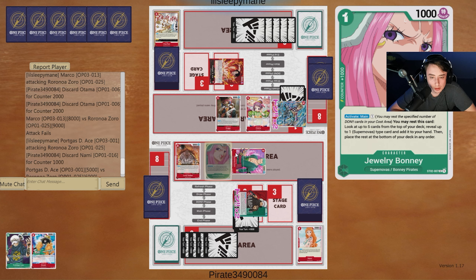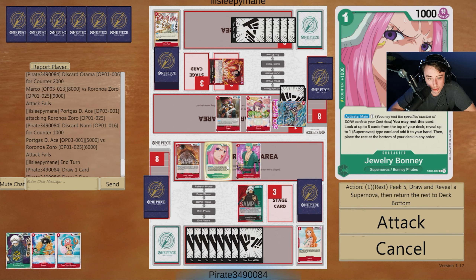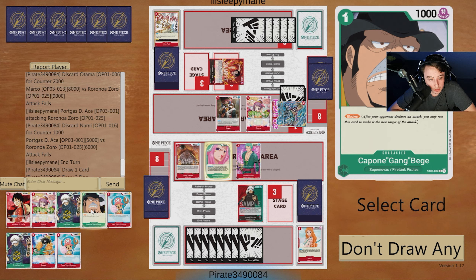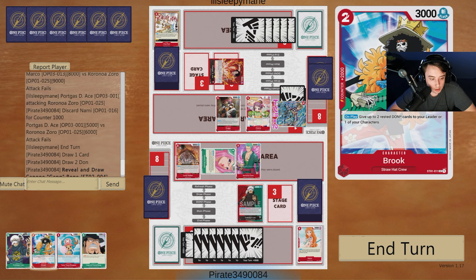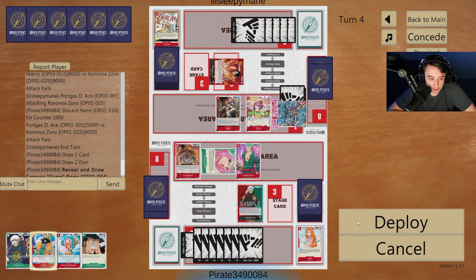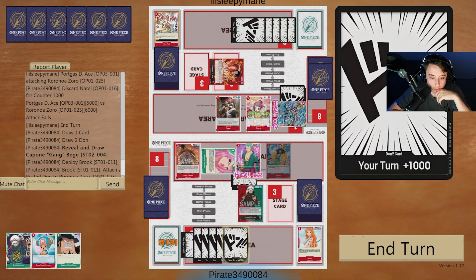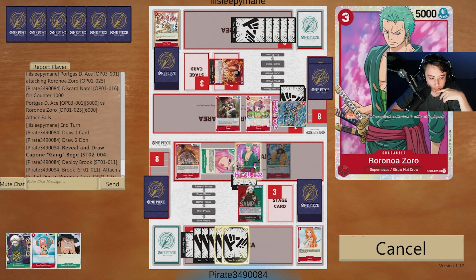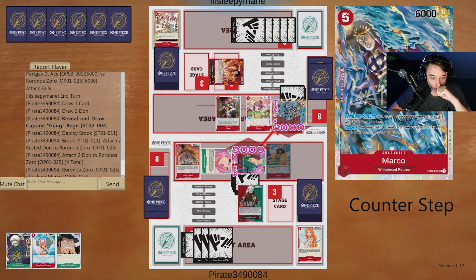I can search off Bonnie and whenever I get off Bonnie I can play Brook down and still Shambles. We still have our draw for turn as well. We'll use Bonnie, grab the Capone. We'll play down Brook, give the Don to Zoro, give Zoro two more Don for a 9K swing, and go 9K with the Marco.